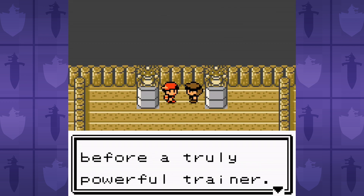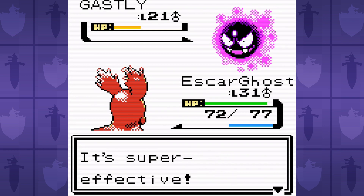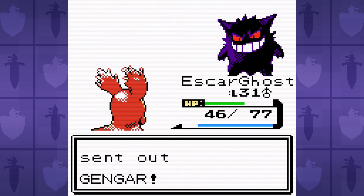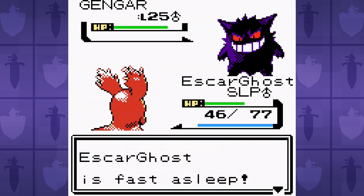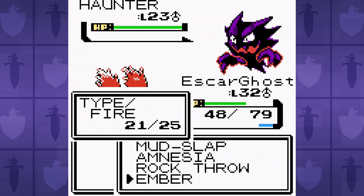Next up is the Ecruteak City Gym Leader Morty, and thanks to Curse, this battle is very frustrating. It's not quite as awful as Bubs before, but still pretty egregious. It takes dozens of attempts to get a battle where Slugma doesn't get cursed, and during those attempts, Gengar usually puts us to sleep and eats our hopes and dreams. So every dozen or so attempts where we don't get cursed, it takes a dozen or so of those before we're finally able to win.